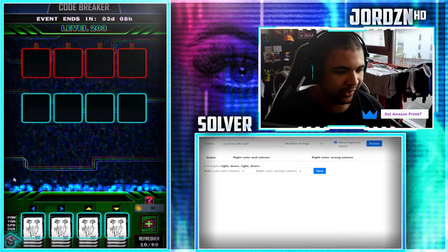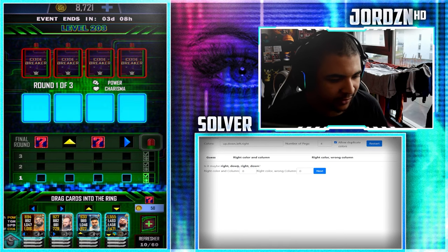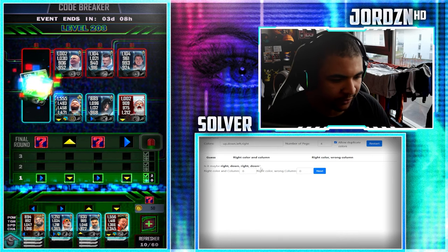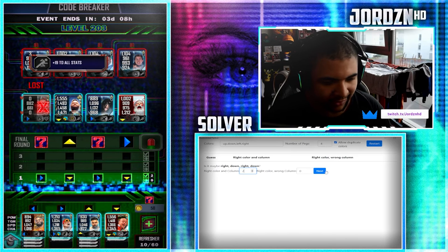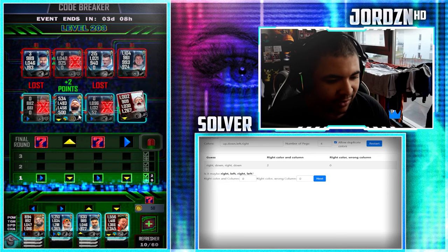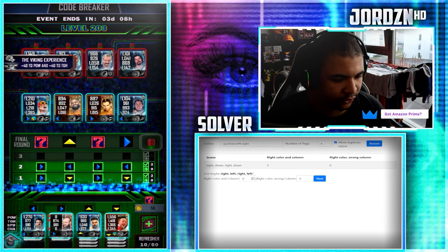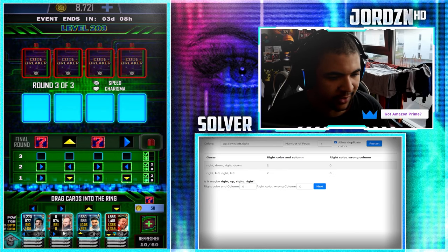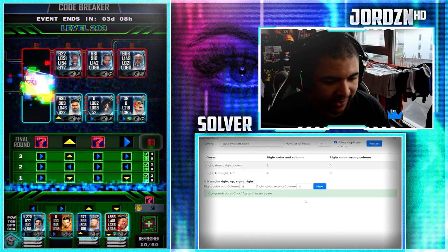So basically you open the solver, change the default to up, down, left, right, and hit start. It shows you a prompt — for example, right, down, right, down. You try that and see how it says two and zero: the two goes in because it's the right color and column, and the zero stays zero. The next prompt is right, left, right, left — two and oh, two and oh. Then the next prompt says right, up, double right — you go right, up, double right, and there you go, level completed just like that.